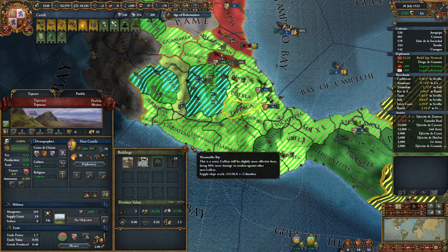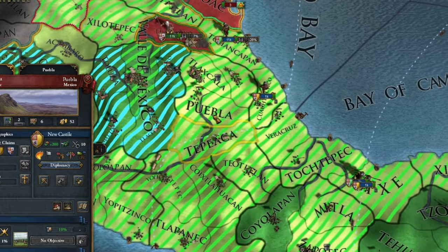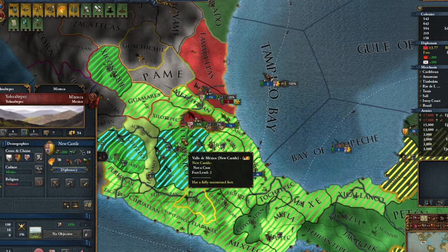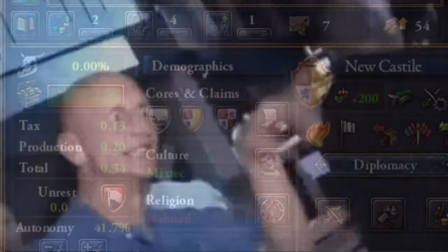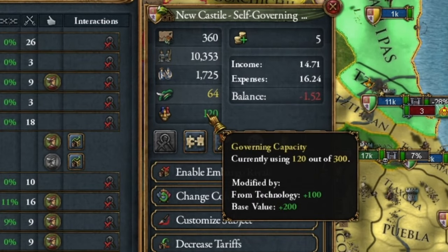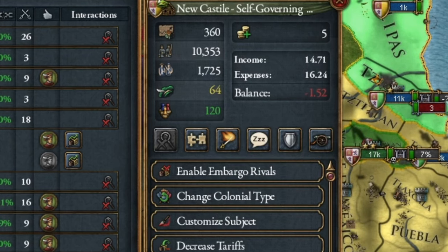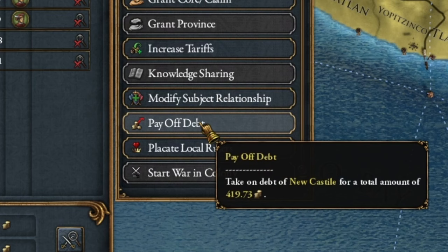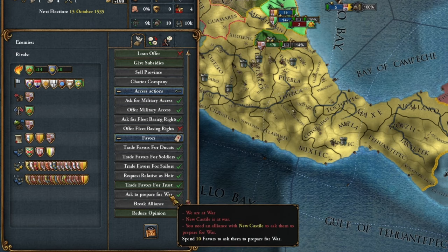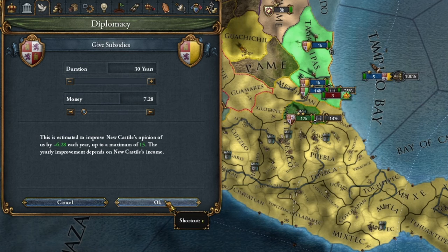I still have to wait to develop my gold mines until New Castile fully cores all these provinces - the dashed territories that don't yet have a core or are still coring. You need to watch out for the governing capacity of our colony. When it gets close to its limit, you obviously need to build courts in our colony, and remember to repay its debt regularly. It's best to give our colony some very small subsidies - seven gold should be enough for several decades.